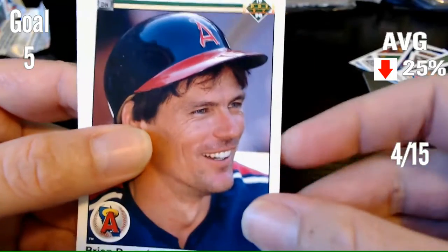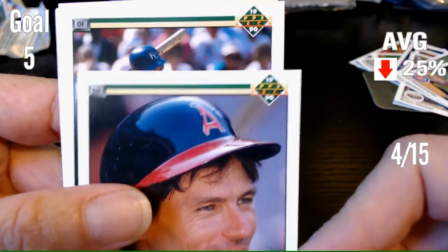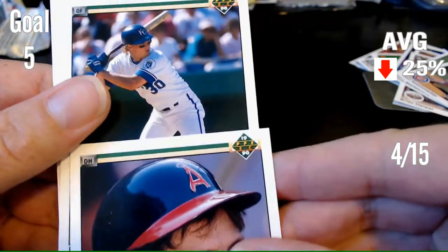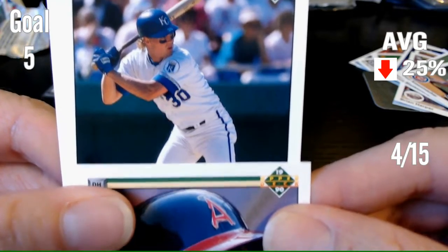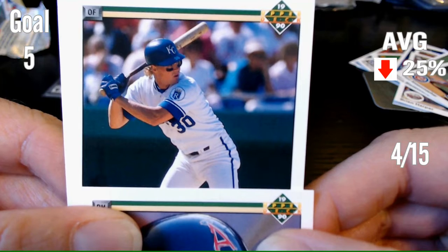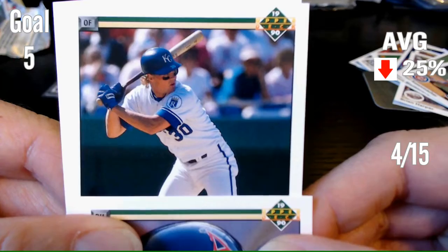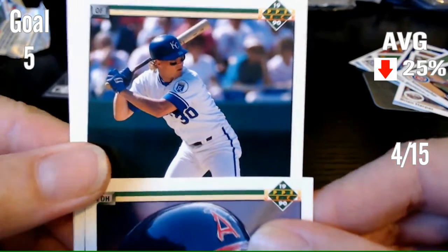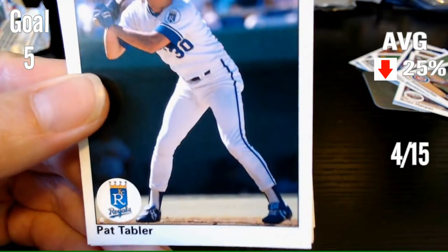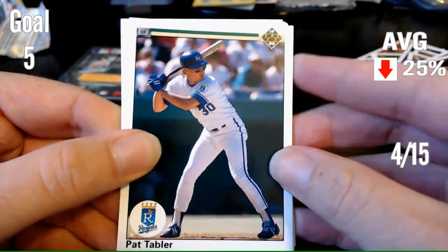Next one. Outfielder for the Royals, number 30. Can you name that player? I'm going to guess Kevin Seitzer — even though I think he's a shortstop, for some reason that name comes to my head. It is Pat Tabler. I had Pat Tabler last time, I think.